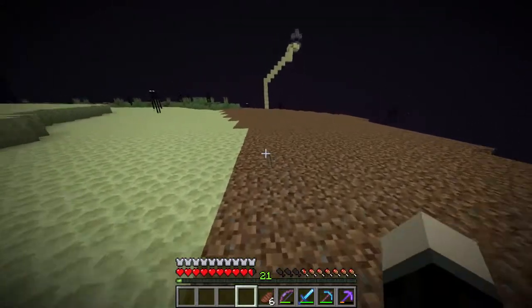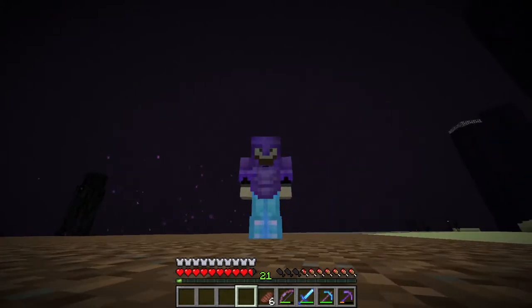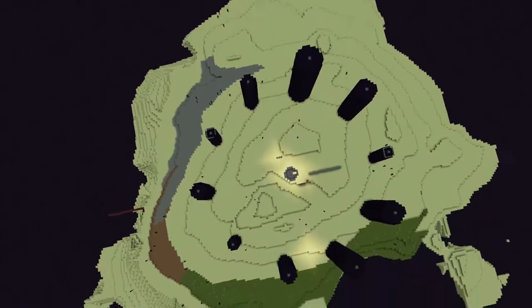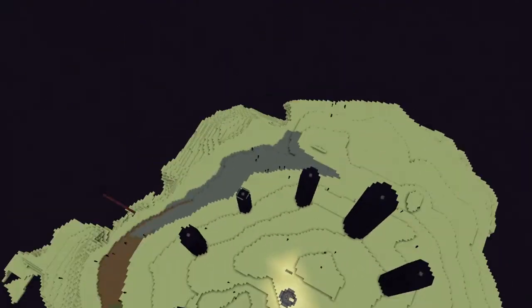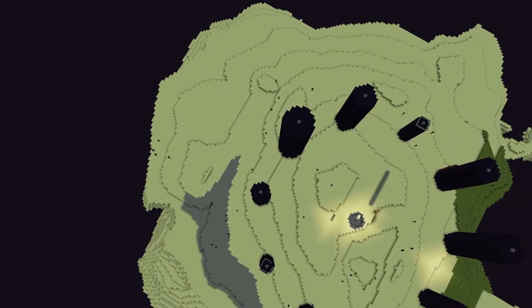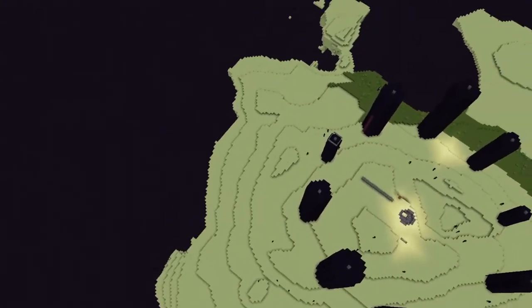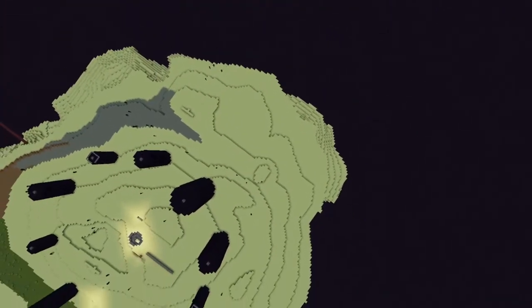I'm gonna go into spectator mode — yes, I know that is controversial — but I want to give you guys a better idea of what I'm talking about, and I also need thumbnails. What I'm doing here is trying to get this second level all the way over and connect it with this ring. Once that happens we can moss it out, and over here at the outer areas I want to put a bunch of chorus fruit.